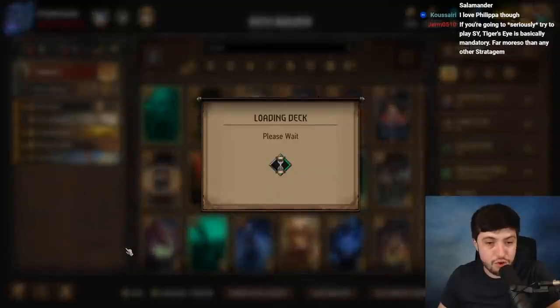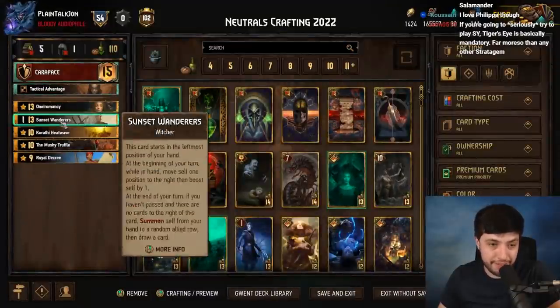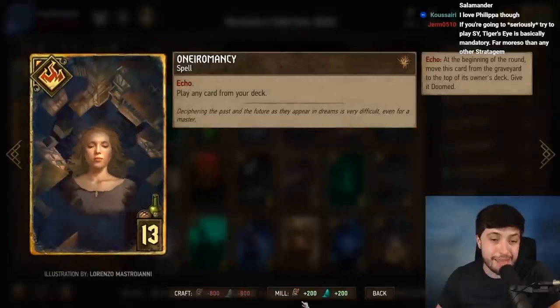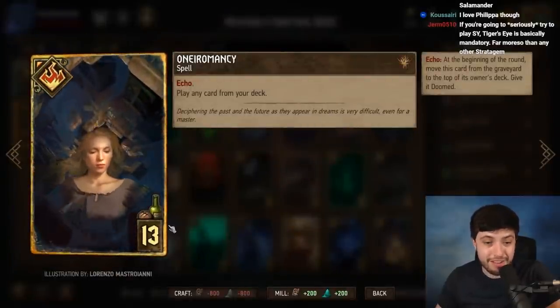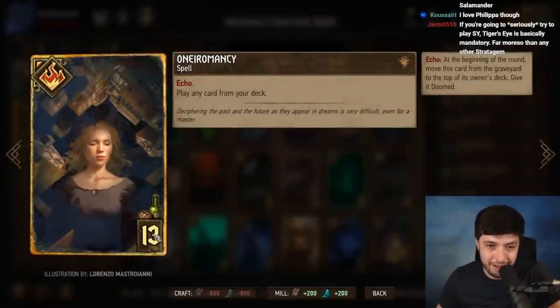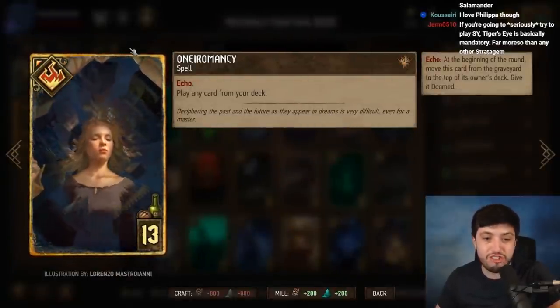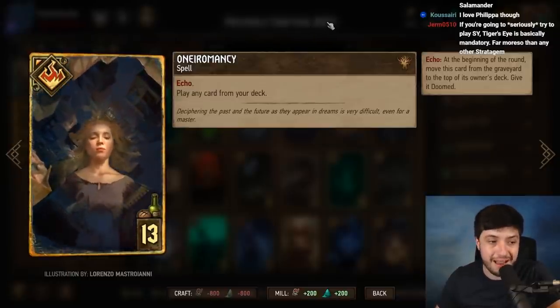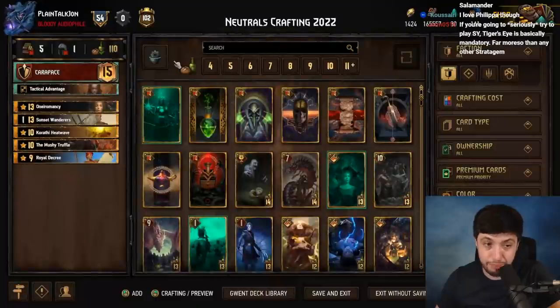Last but not least, Neutrals — this might be the most important crafts in the game. There are five key ones. Neromancy may be the best craft in the game at 13 provisions — pick two cards out of your deck, one per round. It's insane, just a ton of value that enables a lot of decks.